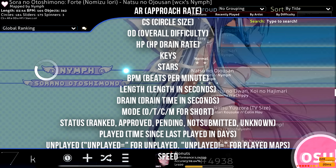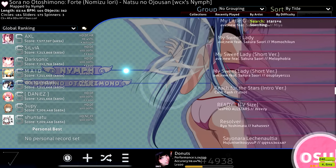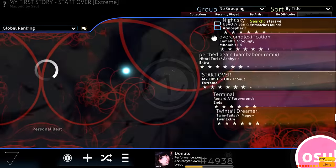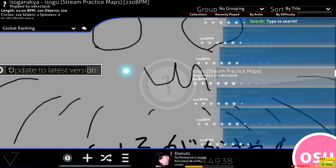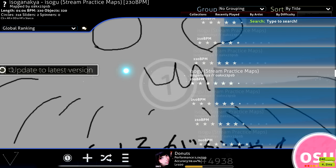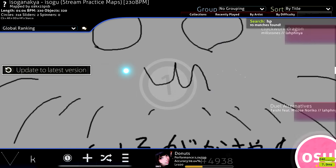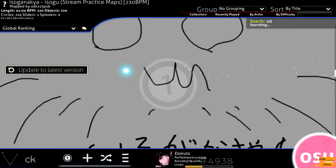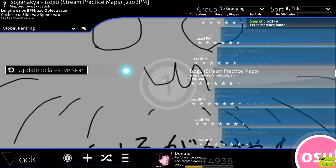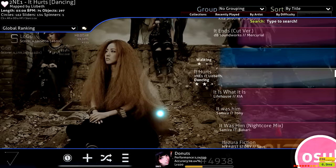For example, if you're trying to find a map that's AR9, you'd type 'ar=9' in the search bar. If you want AR9 or above, you'd type 'ar>=9'. If you also want a circle size of 4, you'd add 'cs=4' separated by a space: 'ar>=9 cs=4'. This will help you find maps way easier.